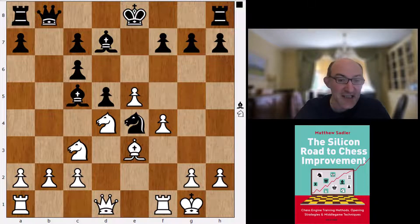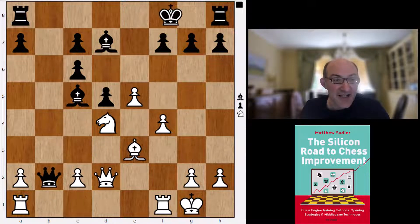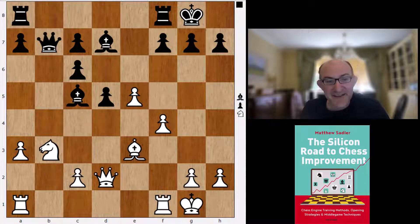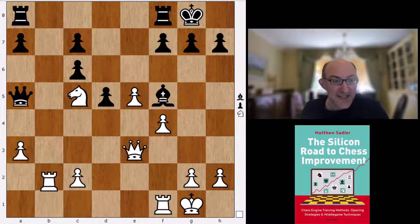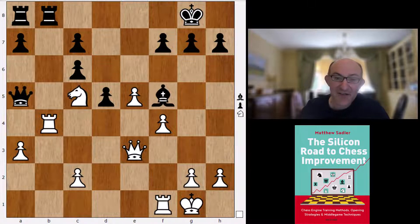Stockfish recommends a pawn sacrifice with Qd3 and the knight. The idea - with a3 threatening Rb1 to trap the queen - is always to double the c-pawns and then aim to get a knight onto c5, claiming compensation. It looks sufficient compensation, but actually Stockfish thinks the best line here is a draw by repetition. Interesting that Gawain is suggesting something that isn't Stockfish's main line - still a surprise weapon for your games.